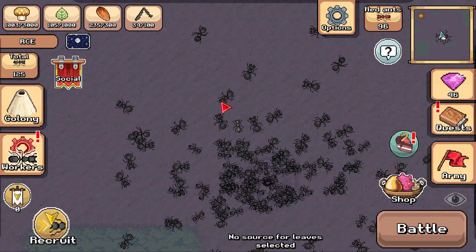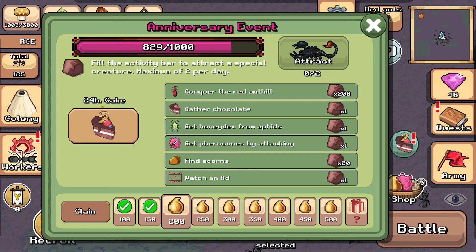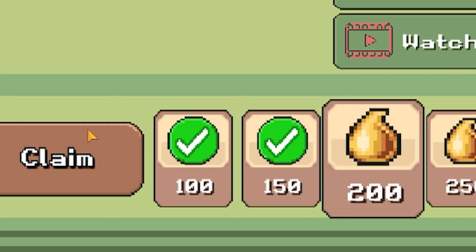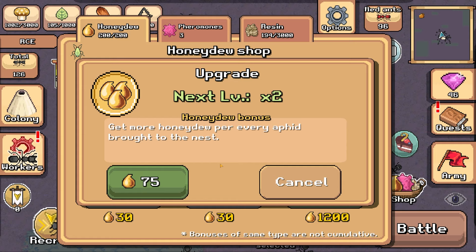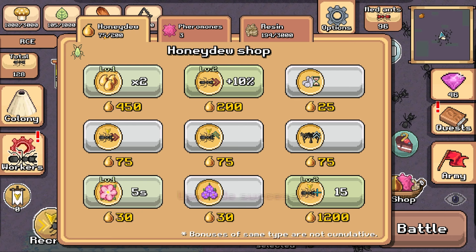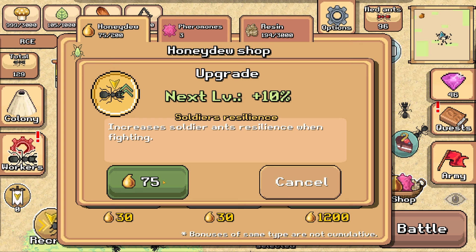So last time it was the anniversary event, I'm not sure if that's still going on. I have to buy the cake for 650 gems. Well, we don't do pay to win here, so no. I will claim my free honeydew though. So if we go into that honeydew shop, we can spend that - these are like permanent upgrades. I'm going to spend one on more honeydew per aphid, one on making my worker ants move 10% quicker, and with 75 honeydew left, one more to make our soldier ants stronger. Now we have no honeydew left.